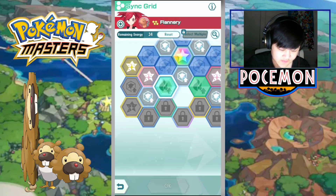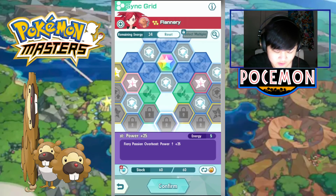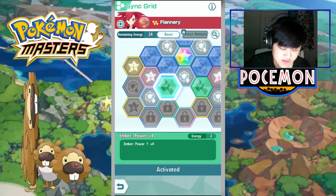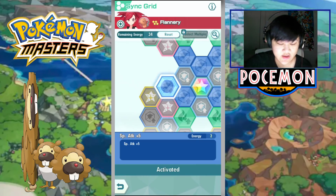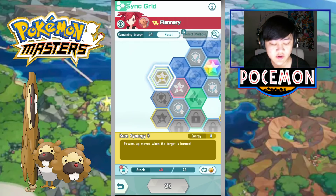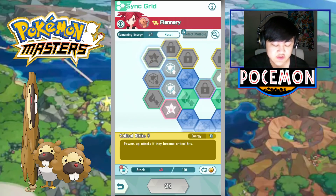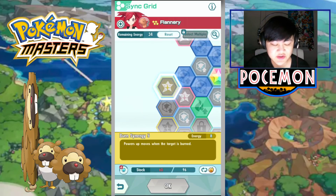Moving to the bottom left corner, pick up this Ember Power Plus node. We can't unlock some of the other nodes at the moment — we need two extra dupes for Flannery for those. Pick up this Ember node, and then there's a free Special Attack plus 5 here — only 2 energy for Special Attack plus 5, which is really good. Then there's the Burn Synergy. Here's the problem with Flannery's Sync Grid: nothing is really 100%. Burn Synergy powers up moves when the target is burned, but you don't have 100% burn guaranteed on Will-O-Wisp.